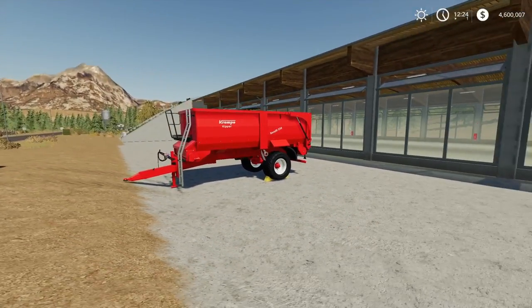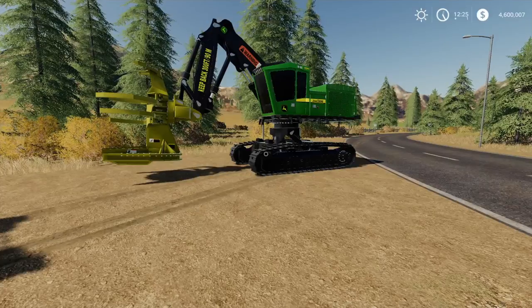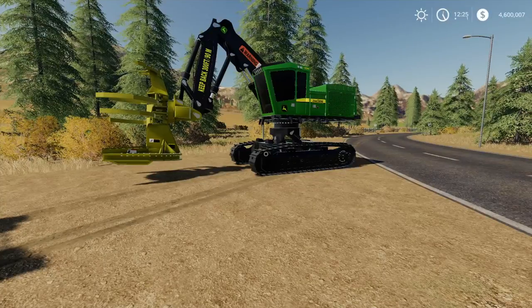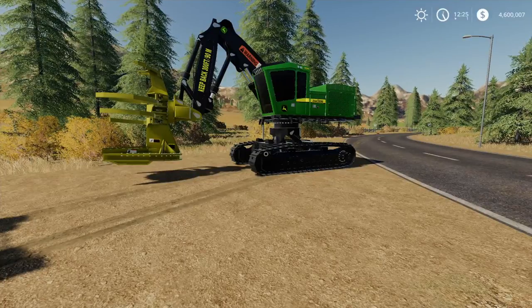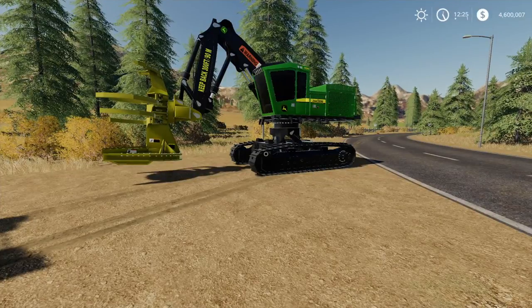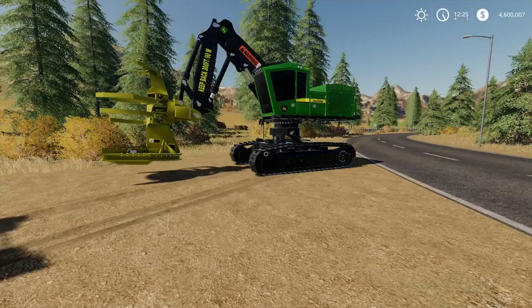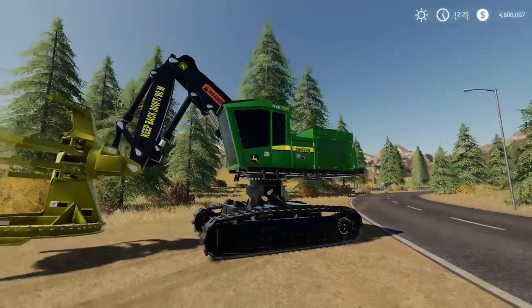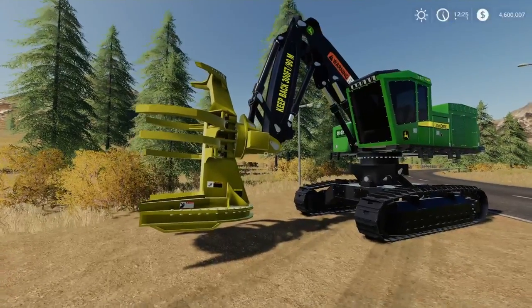Moving on to the last of the mods that came out on Monday, we have the John Deere 959M Fella Buncher, by North Modding Company and Evgen Zaitsev. I keep getting odd little spelling variations of the name, but that's what it says in the Mod Hub. From North Modding Company we're getting used to seeing this kind of design of vehicle, with different arms and heads and various attachments on the front.